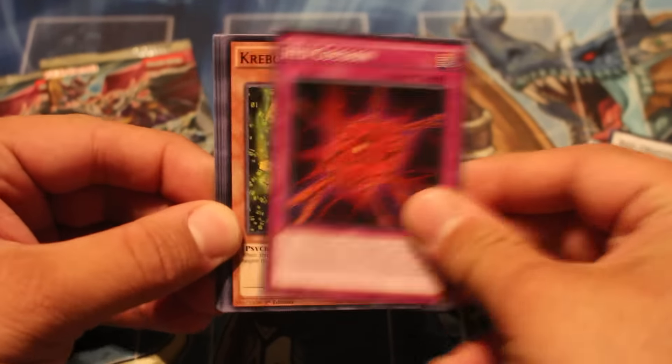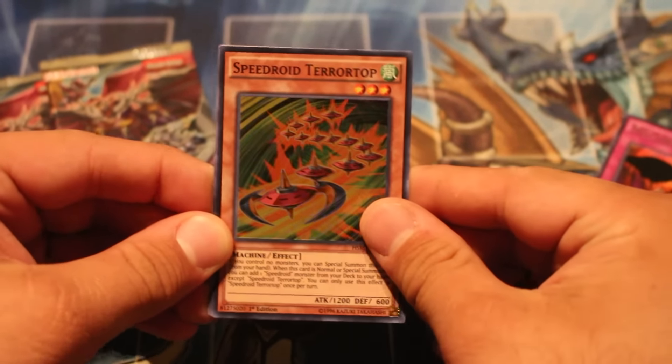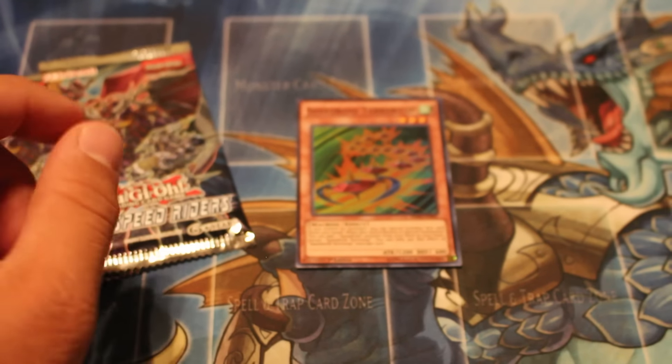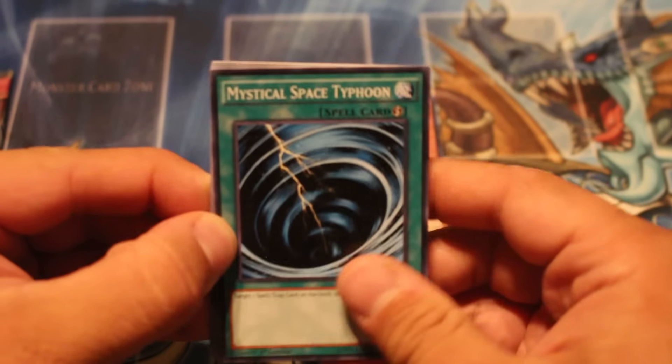So Red Dragon Archfiend, Red Cocoon, Creebond, Silent Psychic Wizard, a Red Carpet — nice — and a Super, Air Speed Riders Terratop. Can never go wrong with those and I'm actually looking to pick some up, so all around pretty good. Speed Riders Manco, Resonator Call, and Serene Psychic Witch. So one really good card to start — I need three Terratops actually, so certainly better than zero.